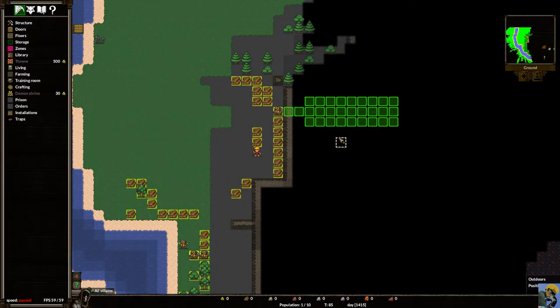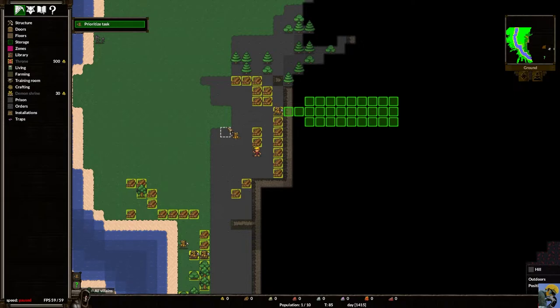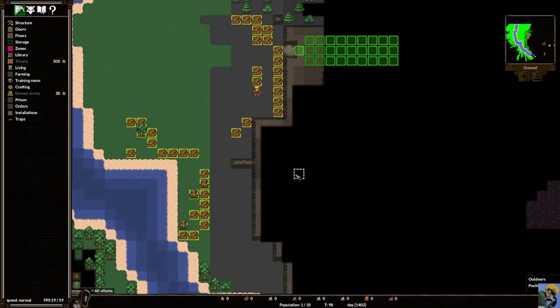Two keyboard shortcuts to know right away: press D to immediately open the Dig or Cut Tree command — your cursor changes to the dig icon. Press A to get the prioritize task cursor — the little imp icon — which turns tasks green for higher priority. Press Escape to turn that off. Use D and A all the time to assign jobs quickly.